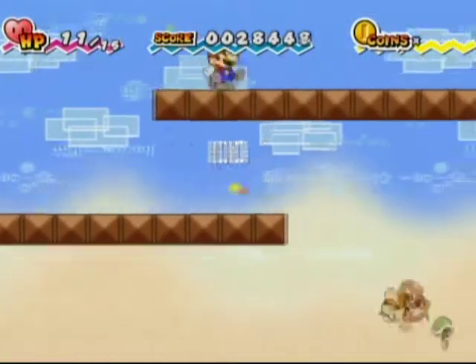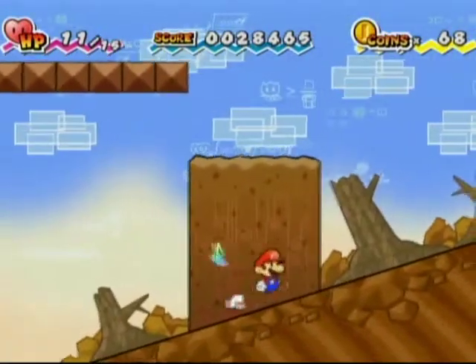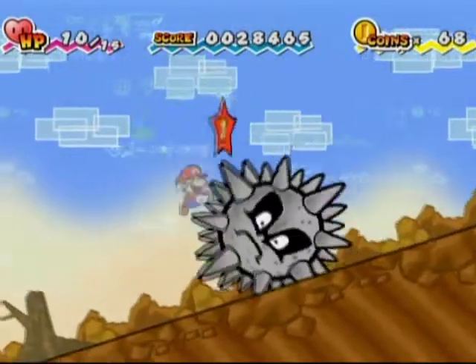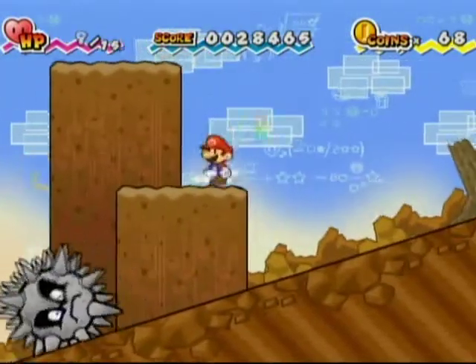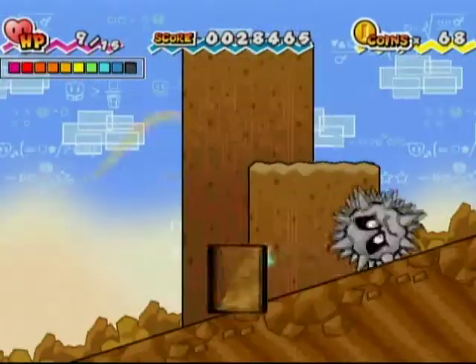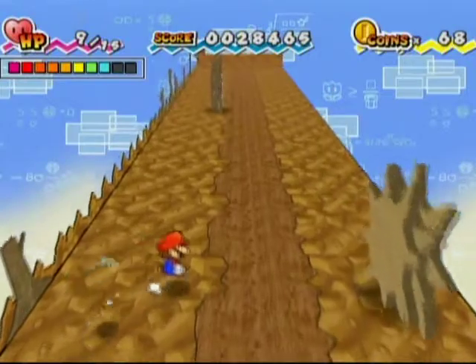We can kick Koopas at other Koopas. Now, there's kind of the easy way and then there's the idiot way. You can jump over some of them. But the easy way, which I forget about until right now, is you can flip and realize that they aren't actually that dangerous because they're not thick.